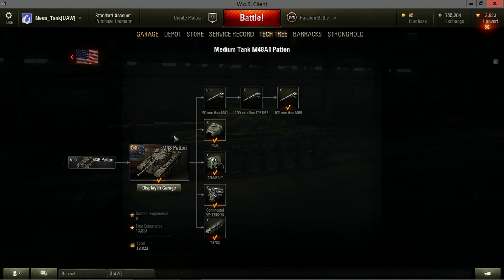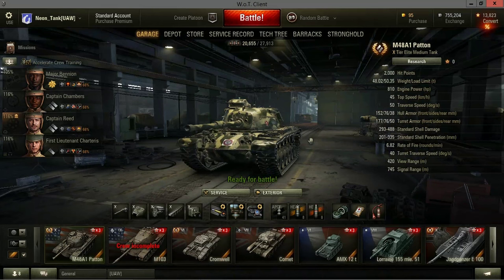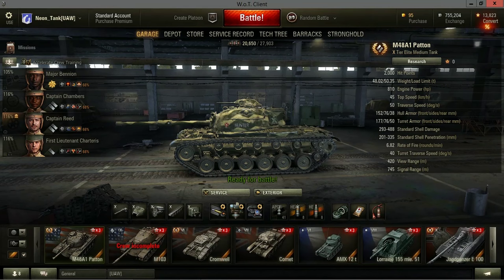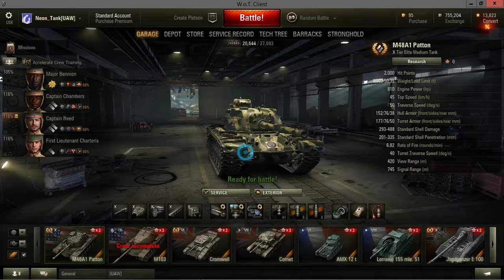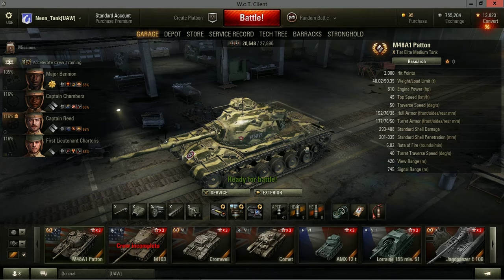The M48 Patton has a research cost of 160,000 experience and a purchase price of 6.1 million credits - pretty standard for a Tier X vehicle. It has 2,000 hit points, also fairly standard. The weight limit is 4,802 with my setup, but the load limit is 50.35 tons, so you can mount all the equipment you need. It has 810 horsepower giving it a top speed of 45 kilometers per hour, which is very slow for a Tier X medium - right down there with the FV4202. The power-to-weight ratio is pathetic, but it does get a very good gun.